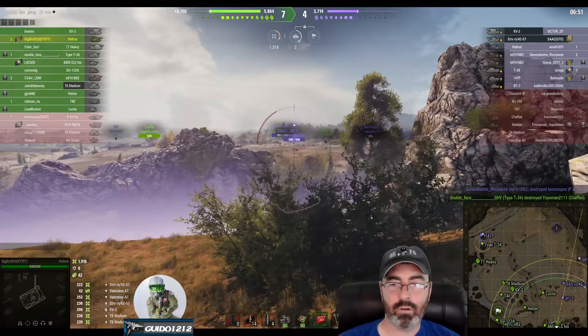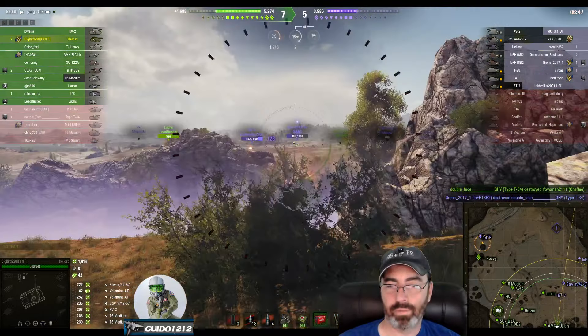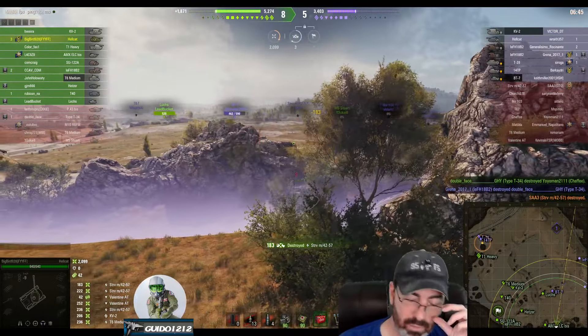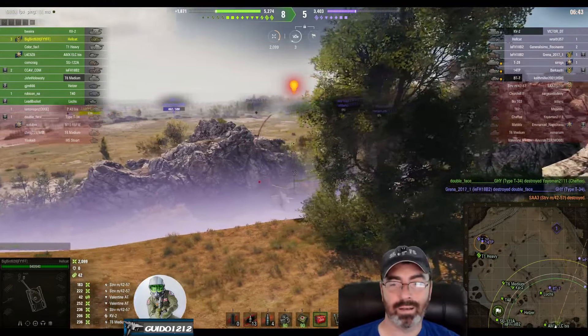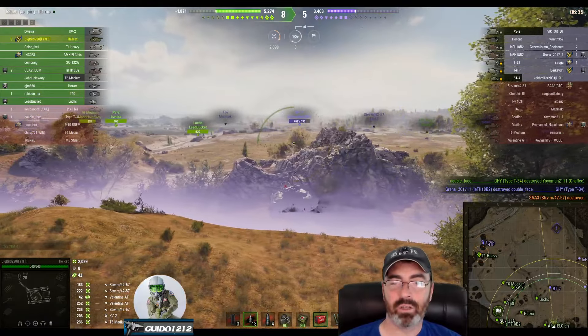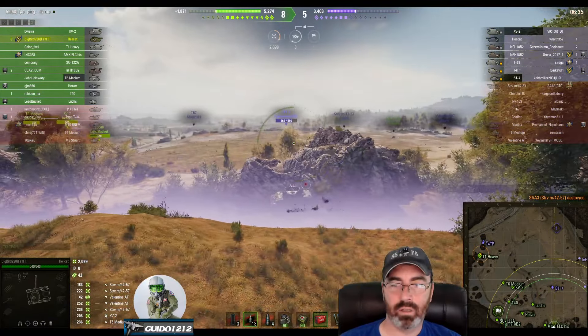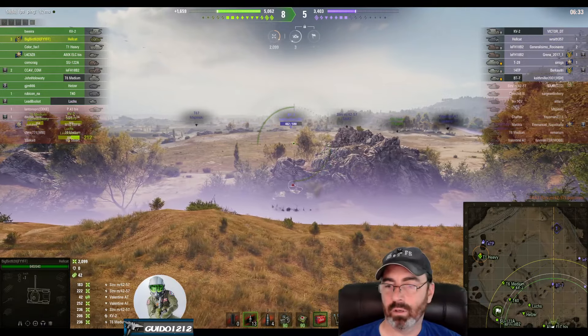Ding dang — there it is! And now the BT-7 is making a run — he's like 'I'll scout, fellas.' Okay, so this dude knows where he's being shot from, he's at least smart enough to do that, but not smart enough to back up and not get shot again. Hellcat gets spotted — obviously one of the things you've got to watch out for with a Hellcat is arty. One of those two Lefs starts thumping him and it can get real ugly real fast.